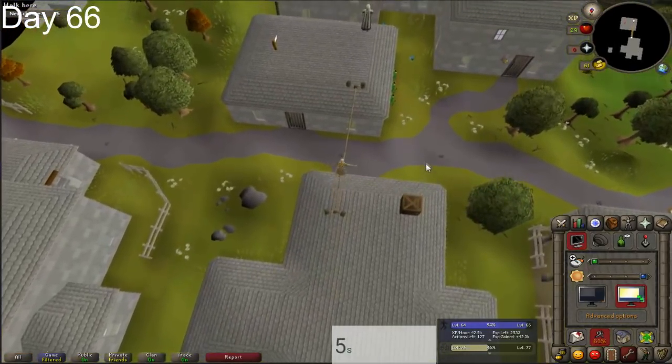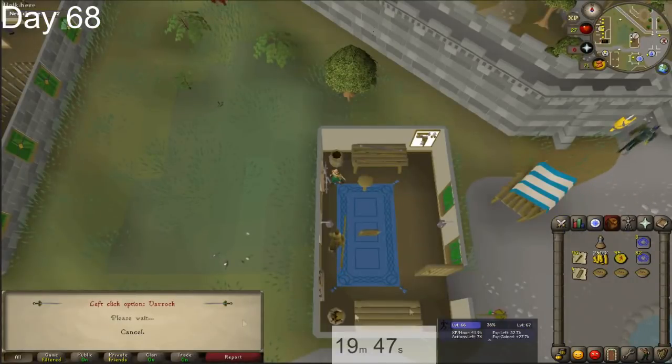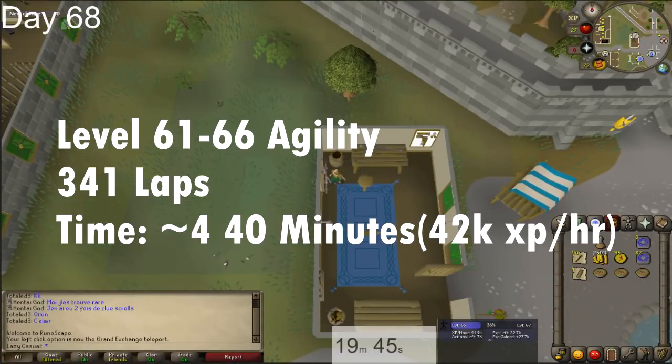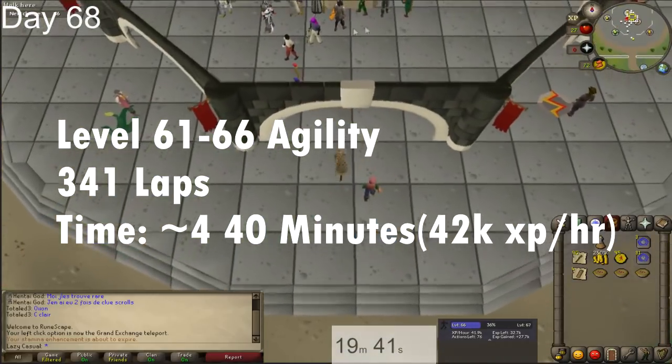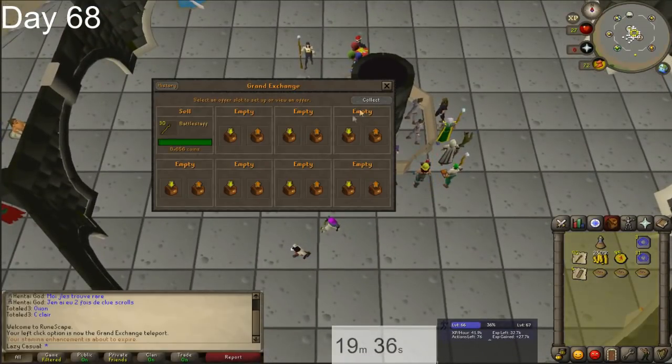We're going to be working on agility. We're going to be doing that at the Seers course, going from 61 to 66 agility, which is going to take about 341 laps and should take about four hours and 40 minutes if you're getting 42k XP per hour.